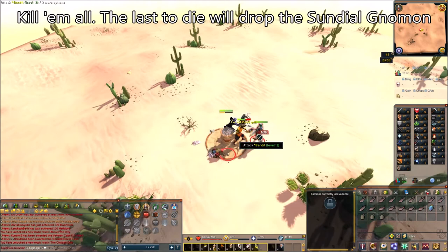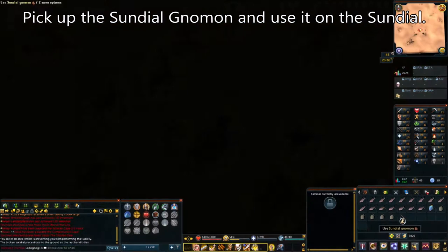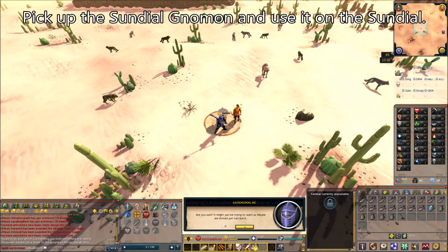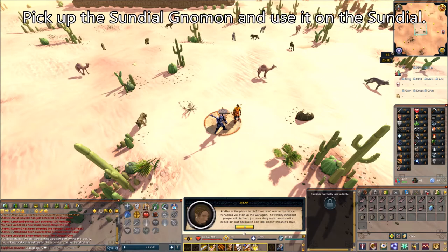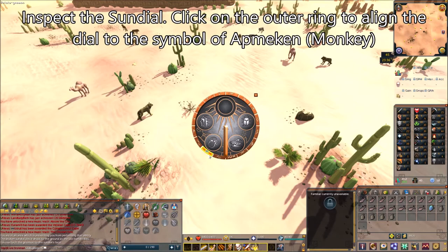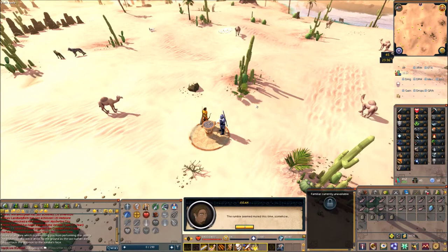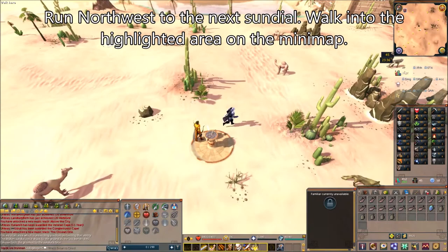Once you kill the last bandit, he's going to drop a sundial gnomon. Pick up the gnomon and use it on the sundial. You'll get a cutscene where Ozan can't believe they were ambushed in the desert and wonders if the Karadib is trying to get you killed. Once that dialogue is over, use the gnomon on the sundial. Then inspect the repaired sundial and click on the outer ring to align the dial to the symbol of Opmikin, which is the monkey. Close the interface and you'll get a new beam of light pointing northwest. Run northwest and follow that beam of light to the next sundial.